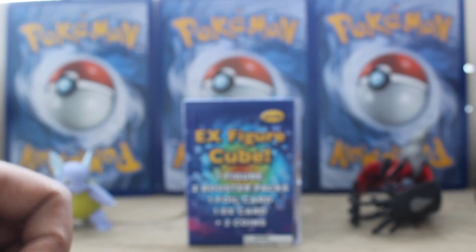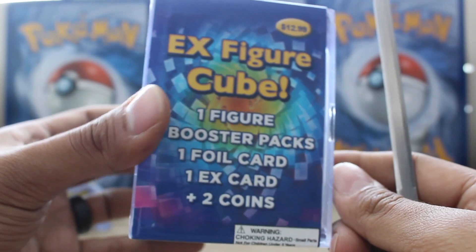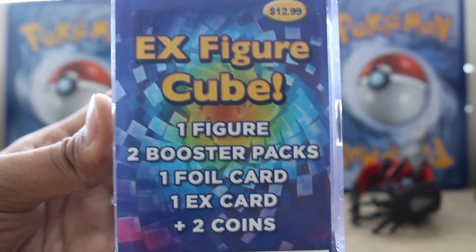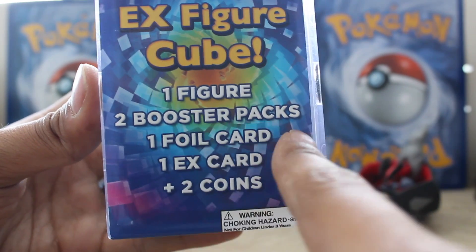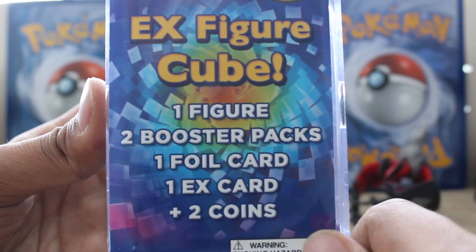The moment you've all been waiting for — well, maybe not really, but this is going to be fun. In these figure cubes — you can only find these at Target — they are $12.99. You're going to get one figure, two booster packs, one foil card, one EX card, and two coins.